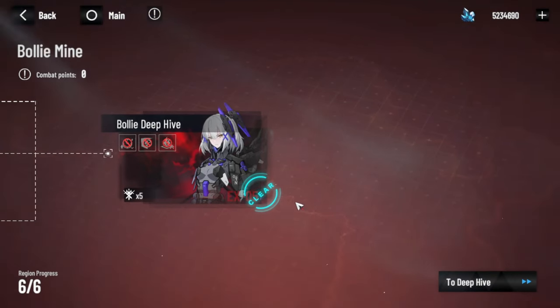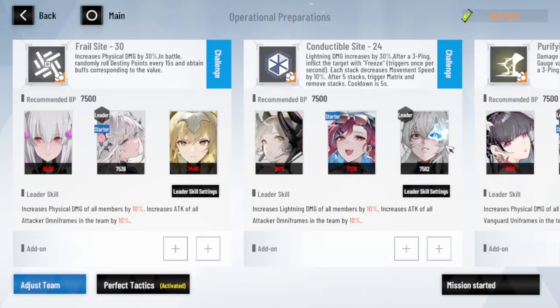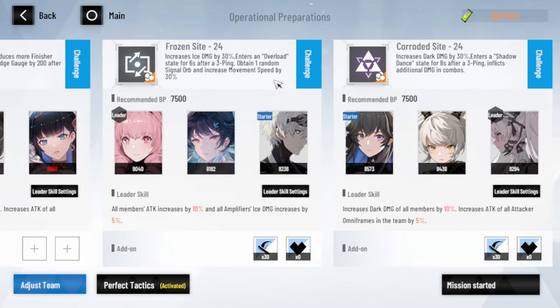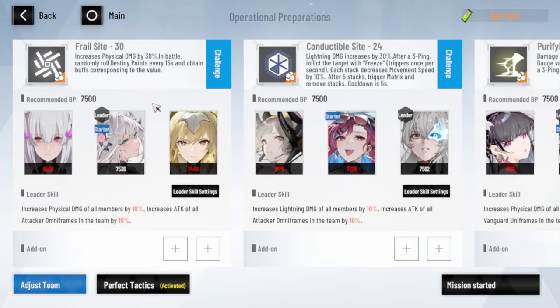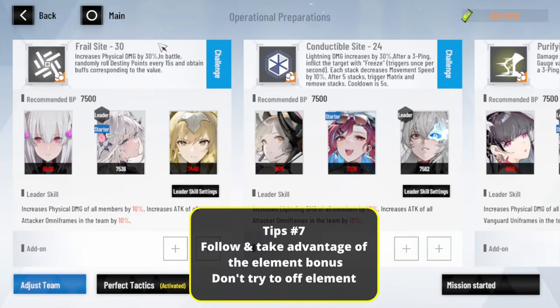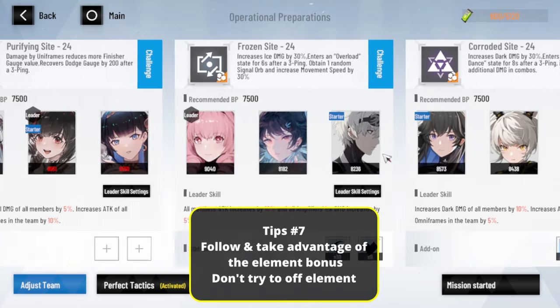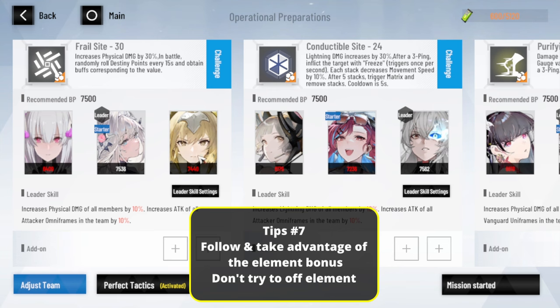Now we'll move to preparing your team and how to clear this as easily as you can. If you pay attention, every single stage has a buff — for example, physical damage increase, lightning, ice, dark. I suggest following whatever the buff is: if it buffs physical, put your physical team; if it buffs lightning, put lightning; and so on.